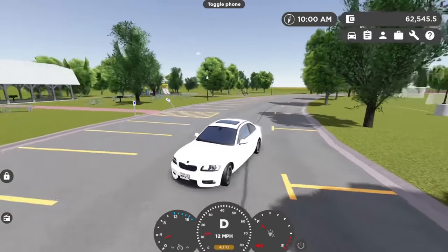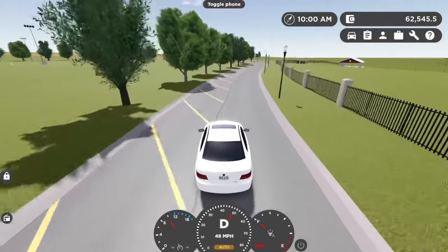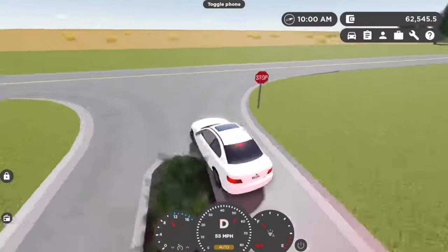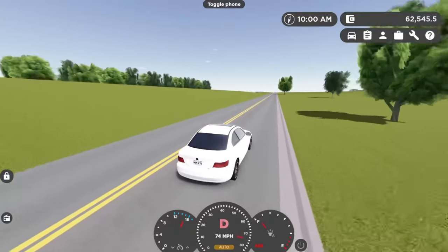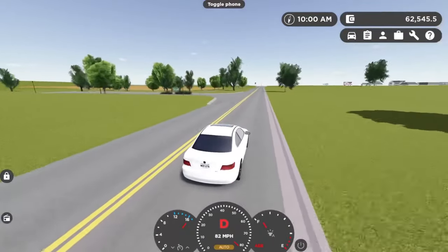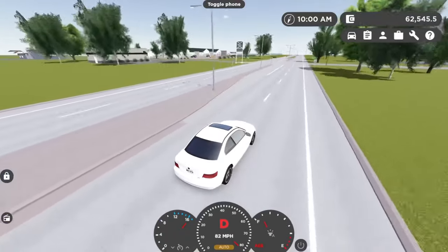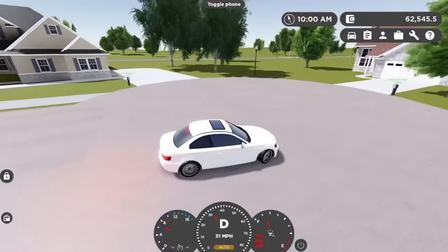I immediately started flooring it, because that's what you would do in a real-life scenario when you have to take a massive dump. This thing actually picked up speed slowly but decently — it takes corners really well. Just tapping the brakes slightly puts me perfectly into the corner. Disappointingly, this thing only goes 82 miles per hour, but being an electric vehicle I'm not surprised. I wanted to go full Lewis Hamilton mode — ripping every single corner — but then I drove into the wrong neighborhood and had to do a spin around.